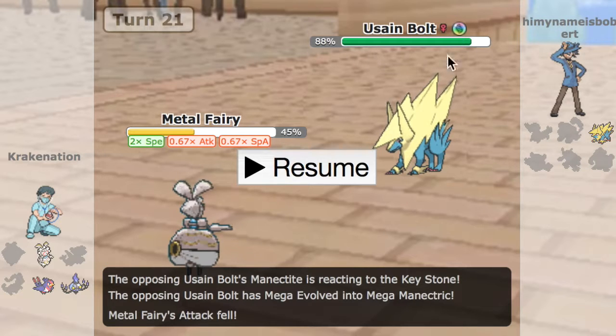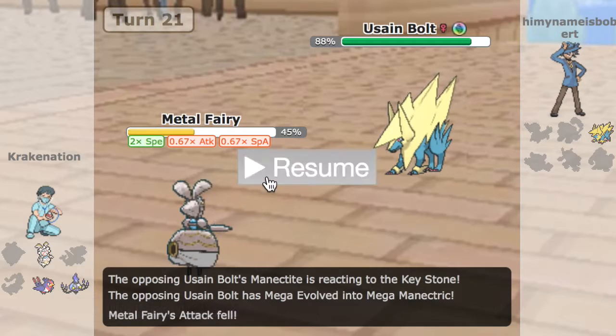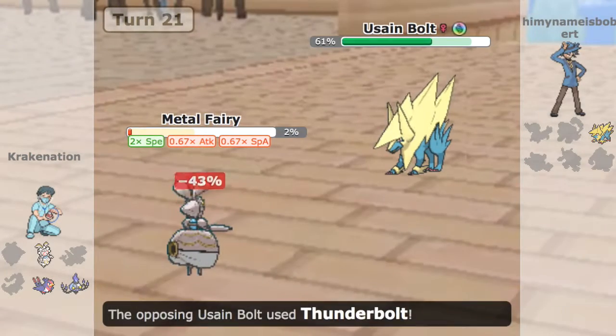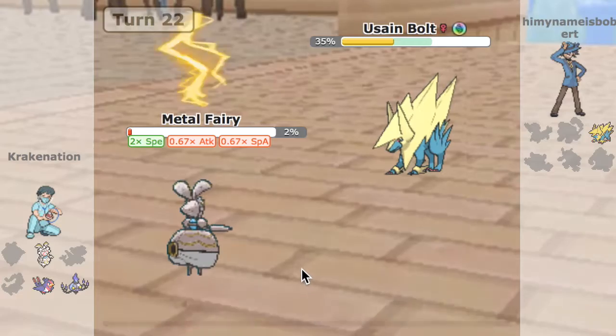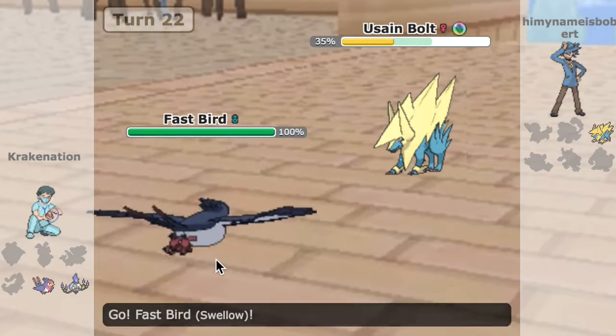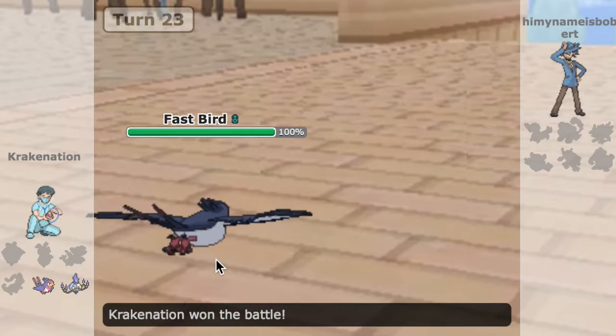He goes into Manectric. Swellow doesn't kill from this range of HP, but he would kill Swellow — however, he does not have the offensive prowess to take down Chandelure, which is a fairly bulky Chandelure. I'm able to just click Aura Sphere because I know Swellow's going to kill. I'm not going to take chances with Fleur Cannon missing. I managed to get off two — I think I already secured the roll with the first one, but I just wanted to make sure. I go into Swellow, click Boom Burst, and it was pretty neat. I was pretty amped. A really good game.